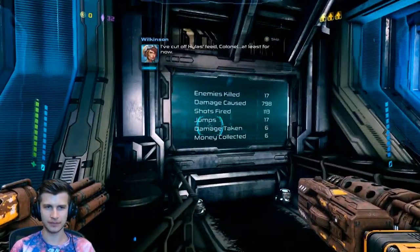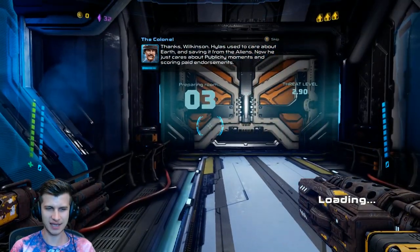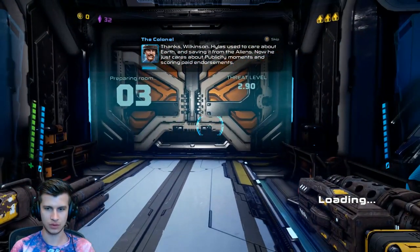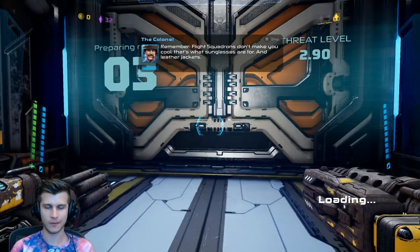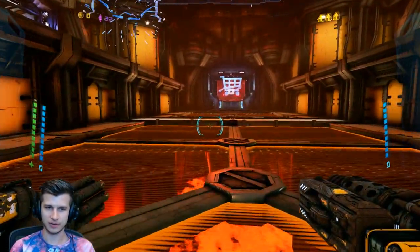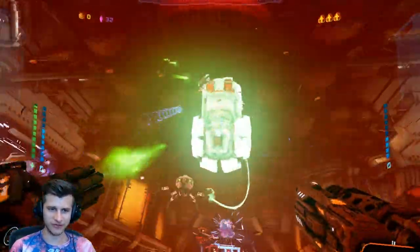Talk to me, toad — I've cut off Hylos's speed, at least for now. Thanks Wilkinson — dang it. The frog is gone. Saving the Earth from the aliens — now he just cares about publicity moments and scoring paid endorsements. Remember, flight squadrons don't make you cool — that's what sunglasses are for. I've been trying to tell people that all along. Sunglasses are what make you cool — it's not about success, or where you've been, or what you do. It's about freaking sunglasses.